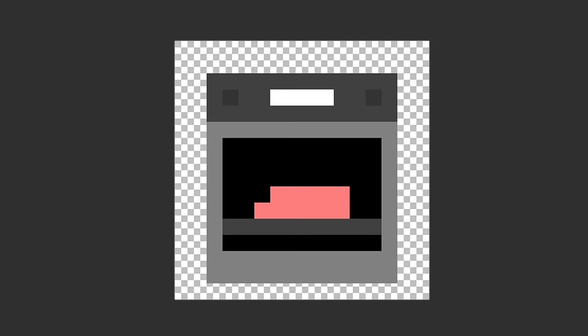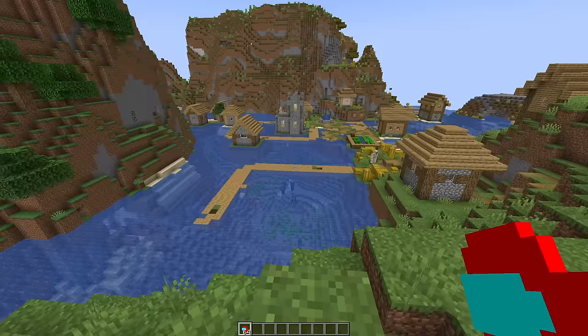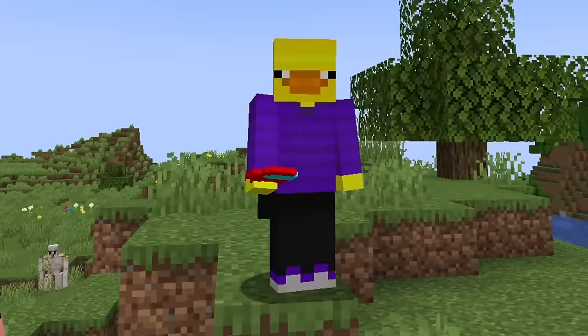For raw mutton I got 'to cook,' so I drew an oven with what is supposed to be mutton inside. It kind of looks like the mutton is a tongue and the buttons are eyes. Next I did cooked mutton and got 'delicious food,' so I decided to draw my favorite food. Comment if this is your favorite food too.